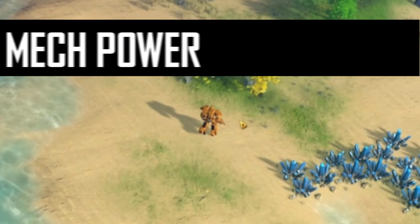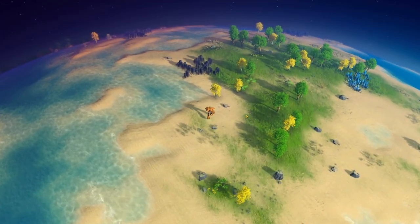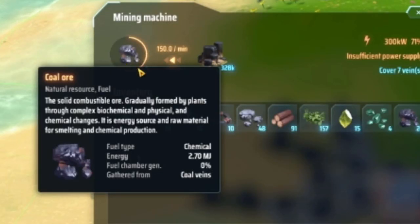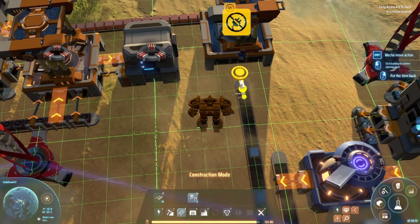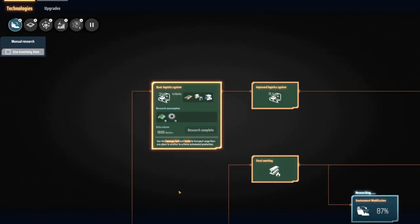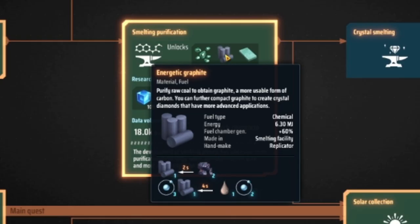Number 1: Early game mech power equals coal. Energy for your mech isn't hard to come by, but efficient energy for your mech is. Ignore the wood and bushes and grab some coal — don't even use the wood and bushes. It's simply too inefficient. Your bots use energy and so do you. Building lots of stuff will require lots of energy. I also suggest you unlock smelter purification as soon as possible so you can upgrade the coal to a far more energy-efficient resource called energetic graphite.